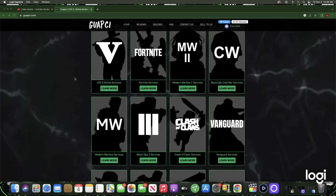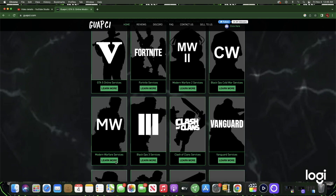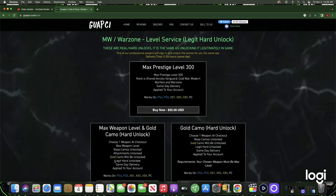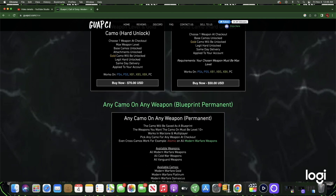Before today's video starts, I just want to give a big shout out to today's video sponsor, Guachi. Guachi offers anything you guys need Modern Warfare 2 related — camos, rank and prestige levels once they are out. All of the services are 100% trusted and affordable. If you guys are interested, just check the description of this video.